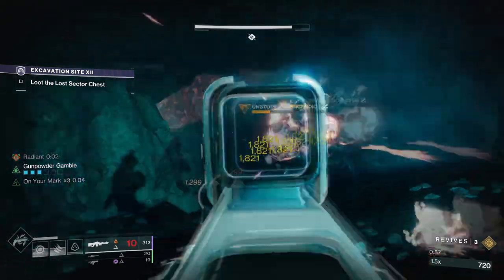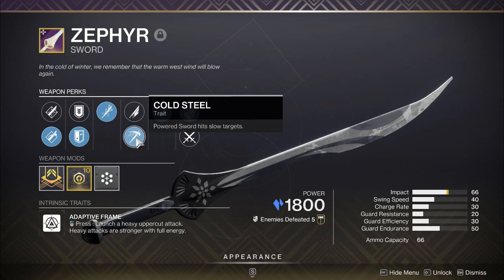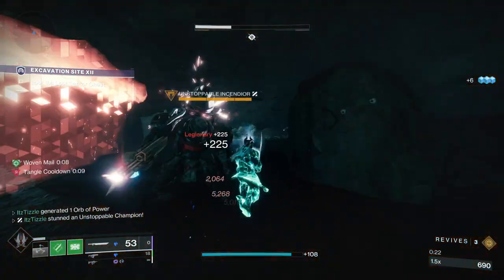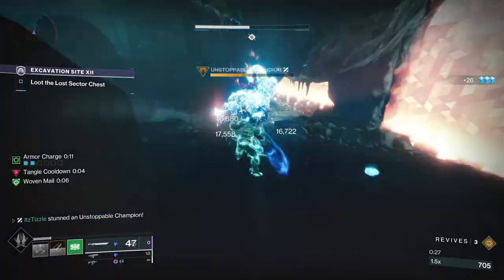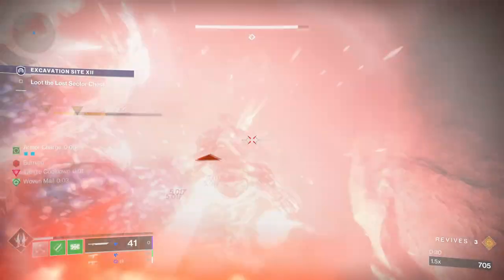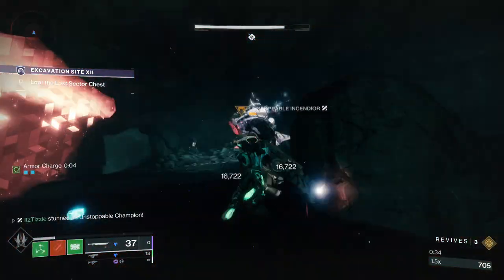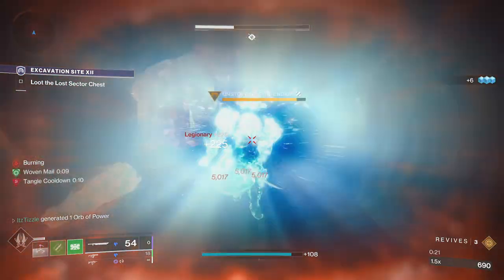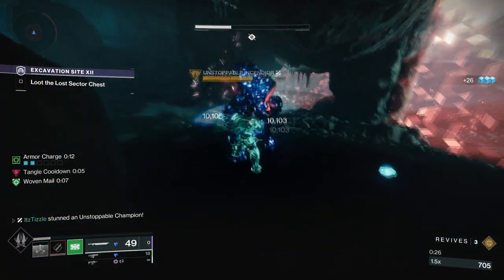And that leads us to the last perk, Cold Steel. To the best of my knowledge, this only rolls on the Zephyr sword from the Dawning event, but it is actually really good. It applies stacks of slow on heavy or light attacks, and it just takes a few hits to get the freeze. The downside is you have to be up close on an unstoppable, and unstoppable ogres and abominations have a powerful stomp that will probably just kill you. In lower end content though, this could be a great choice. For high end content, I really only recommend Chill Clip.